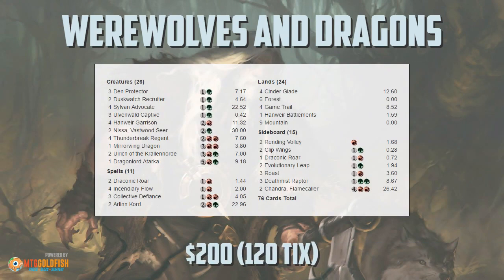So that is Werewolves and Dragons in Standard. It looks pretty sweet — it's got a lot of really cool and interesting cards in it, so I'm excited to see it having some amount of success on the first week of Eldritch Moon Standard. Anyway, that's been our Instant Deck Tech for today. Thank you very much for watching, I hope you enjoyed the video, and I will talk to you soon.